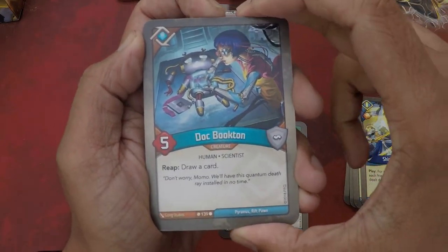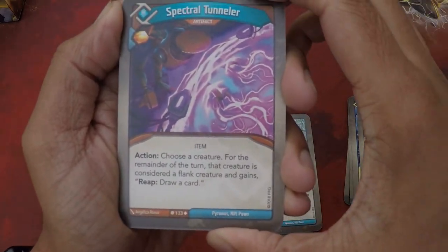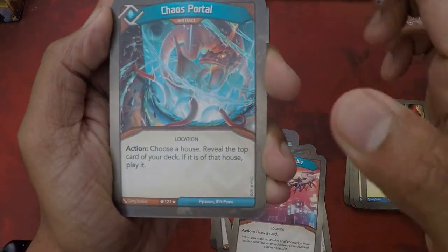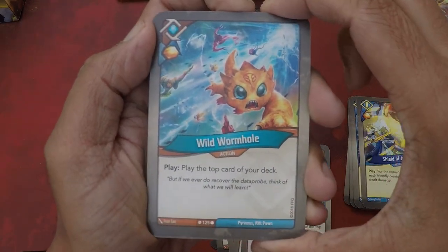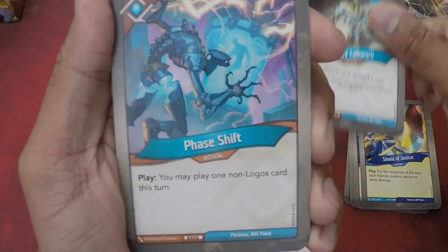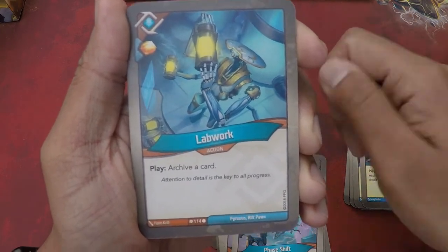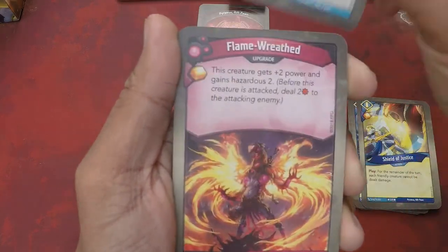Duck Bookton — reap: draw a card, five power creature. Bad Drone, two power creature with Skirmish — fight: steal one. Spectral Tunnel is an artifact with an amber pip — action: choose a creature; for the remainder of the turn, that creature is considered a flank creature and gains a deep draw card. Would be really nice if you get this onto Duck Bookton. Library of Babel — artifact, action: draw a card. Chaos Portal — artifact, action: choose a house, reveal the top card of your deck, if it is of that house, play it. Spicy! Wild Wyrmow — my favorite card in the game, one amber pip — play: play the top card of your deck. Sloppy Ladwork — one amber pip, action, play: archive a card, discard a card. Phase Shift — you may play one non-Logos card this turn. Another Phase Shift — very spicy. And Normal Ladwork — gives you one amber pip, play: archive a card. Dimension Door action card — for the remainder of the turn, any amber you would gain from reaping is stolen from your opponent instead. Very good. And that's the end of Logos.